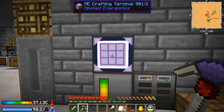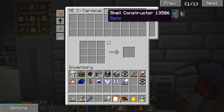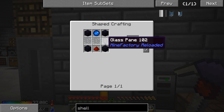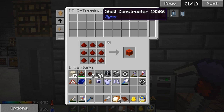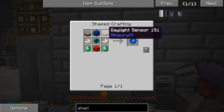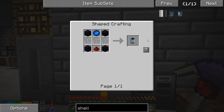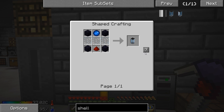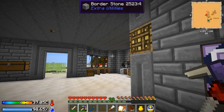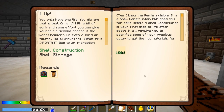Let's go ahead and get started crafting up a shell constructor. It's not too bad — obsidian, glass pane, redstone. I need a block of redstone, and a daylight sensor. Two of those, not too bad. And that gets us a sink core. Thankfully enough, we had everything for that. And there's our shell constructor. Applied logistics makes things a lot nicer to craft.